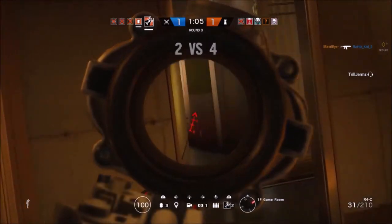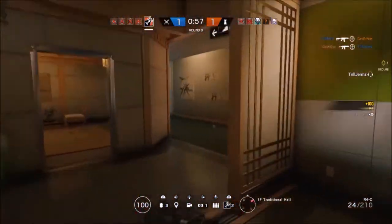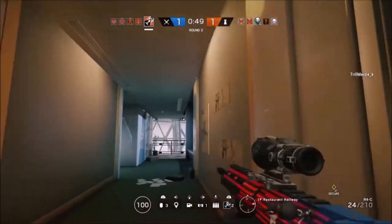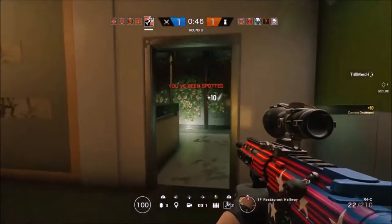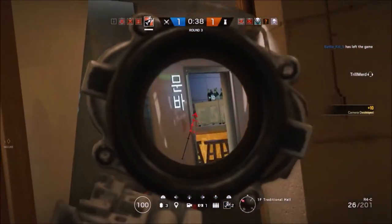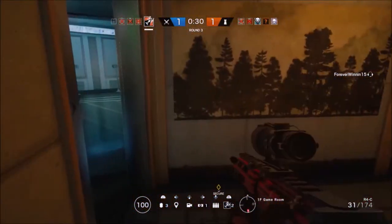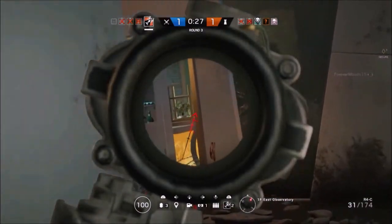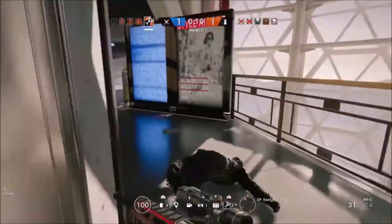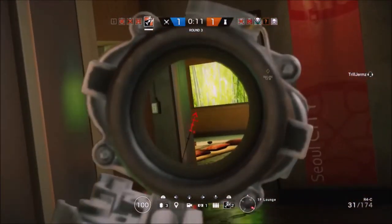Luckily I had a breach charge left with Ash and was able to distract her attention by breaching that window. By distracting her and making her think I was coming from that window, I was able to wrap around quickly and get the jump on her before she reacted. This is a situation on Tower where it turns out to be a 1v3. The point I want to make here is using your time wisely. Siege is a game where time is really a big factor — it can change your whole tempo when it comes to pushing an objective or getting kills. There are three people still alive and I only have 15 seconds left, but this is exactly how you should support your team in a clutch situation.